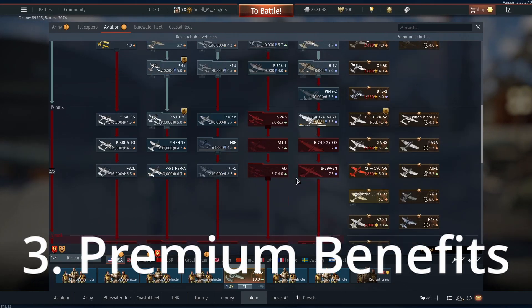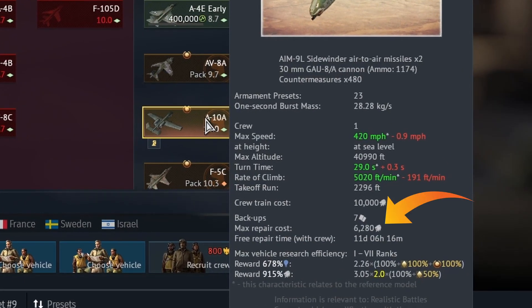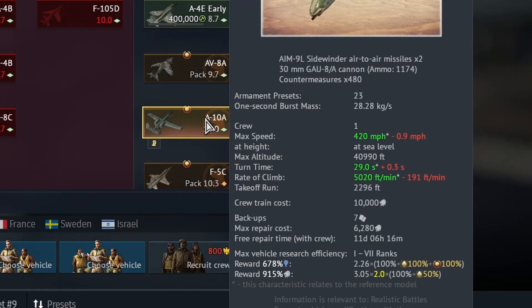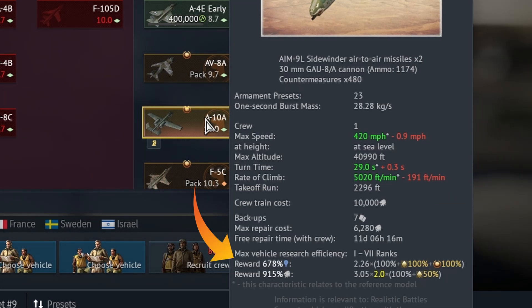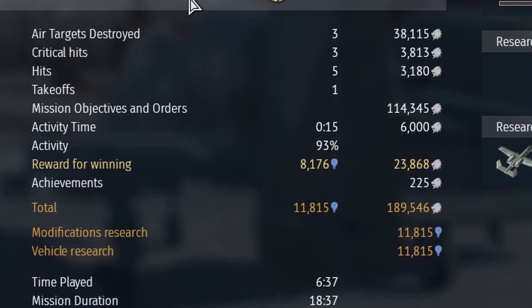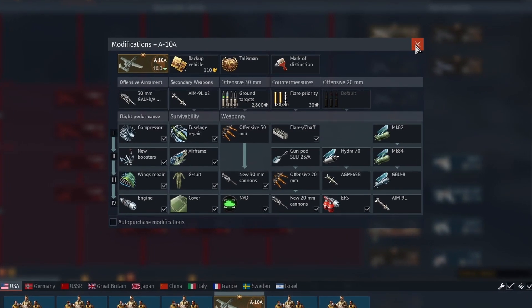Last but not least are its premium benefits. On top of being one of the most fun and efficient planes in the game, it only costs 6,280 Silver Lions to repair, which is less than half of what planes normally cost. On top of that it gets 678% research points and 915% Silver Lions — this plane was racking up points like crazy. Also, not having to research and pay for modifications is super nice.